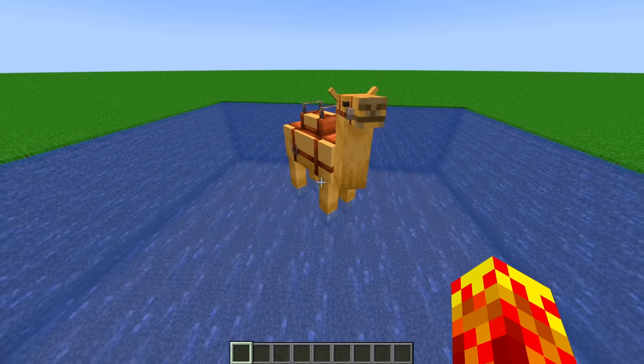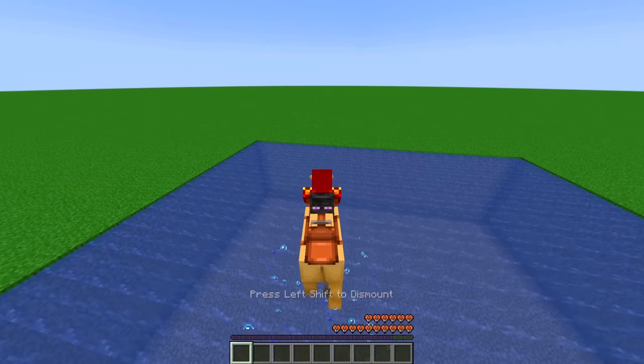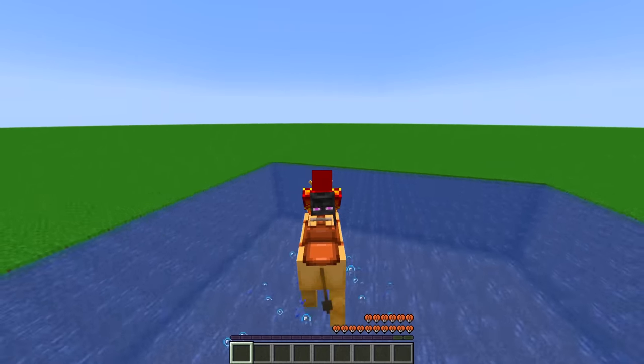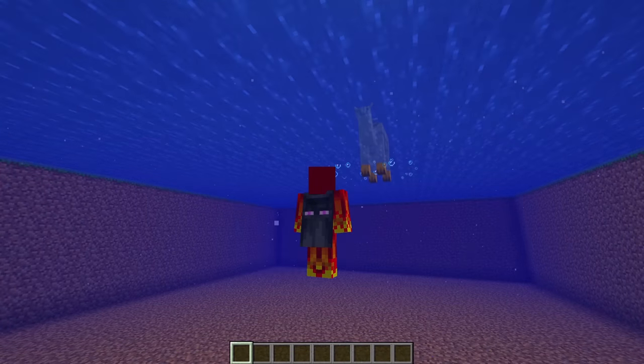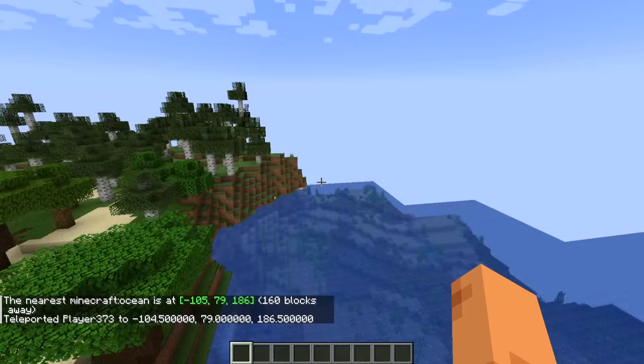The only thing preventing this from becoming completely game-breaking is the fact that when you ride anything in Minecraft, the moment both you and the subject are submerged in the water, you completely fall off of it. So Awaken Redstone and I wrote a mod to prevent that from happening — mostly Awaken Redstone. Let's do this.